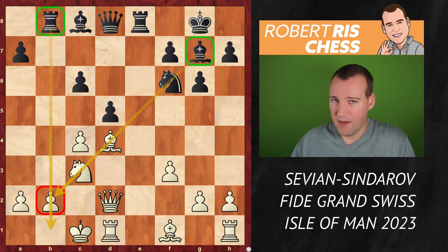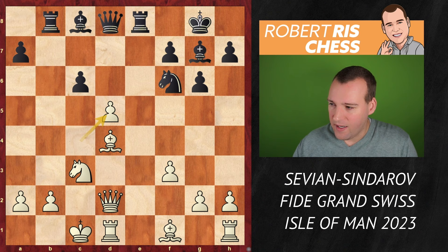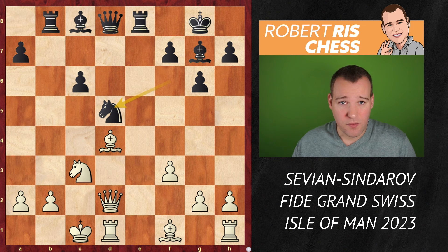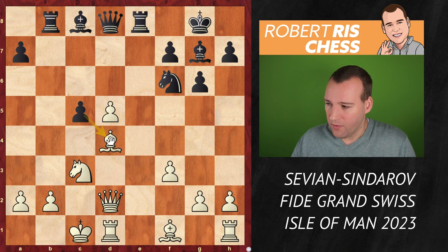The pawn on a7 could have been taken here, but it's very risky — the rook will go to b7, and capturing pawns in front of your own king, opening files towards your own king, is usually incredibly dangerous. So instead white decided to take on d5. I think that's the key moment of the game, because a lot of people will just automatically think about recapturing either with a pawn or perhaps even with the knight on d5 — but then pieces will be swapped and it will make white's life much easier.